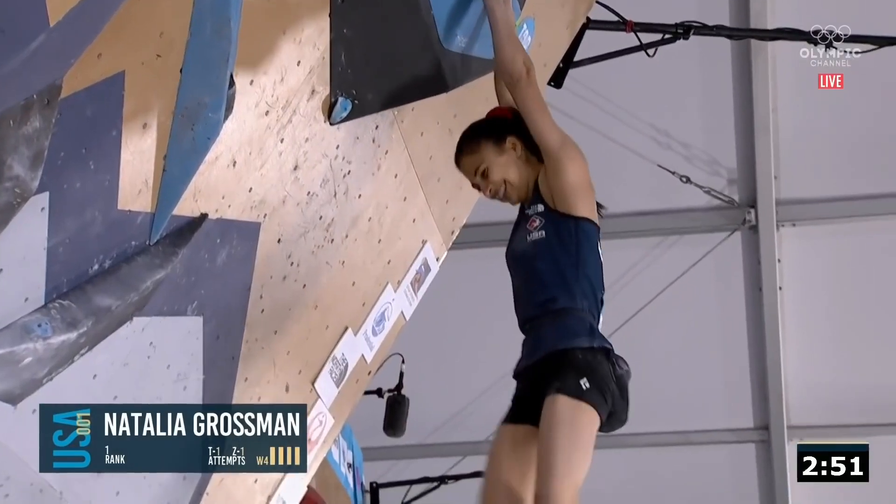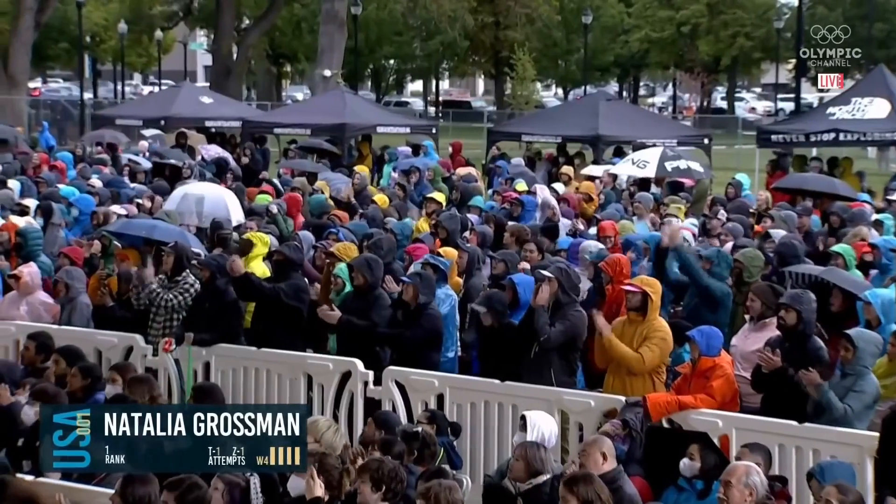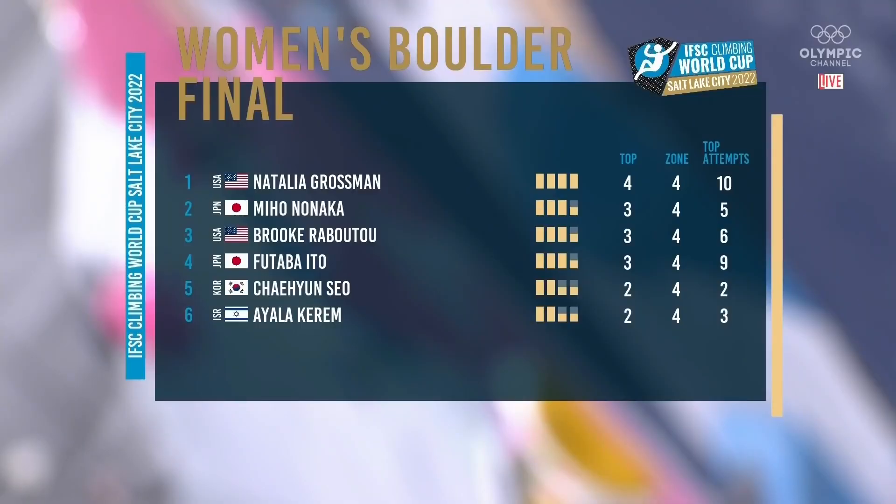A flash of boulder number four to put her in medal contention. Natalia Grossman — another gold medal. Four tops in ten attempts. Miho Nanaka just shy — a top would have put her in the gold medal spot. She's going to end up in silver just ahead of Brooke Rabatou. And then Futaba Ito in fourth, Chae Yun Seo in fifth, and Ayala Karim in sixth place. What a final.